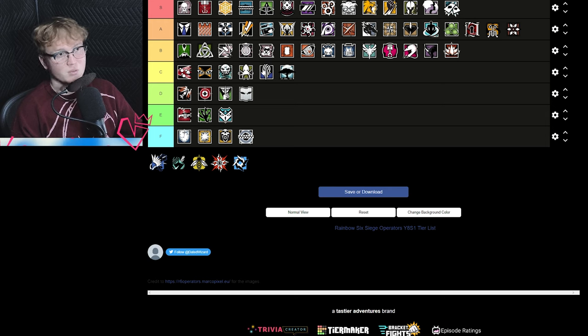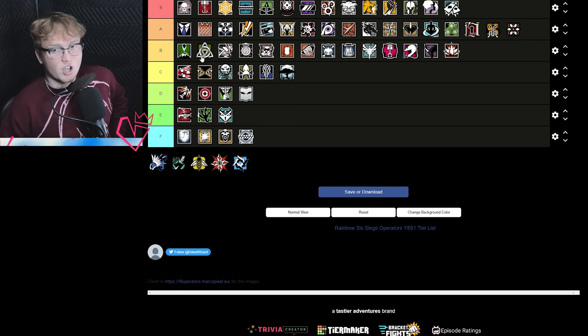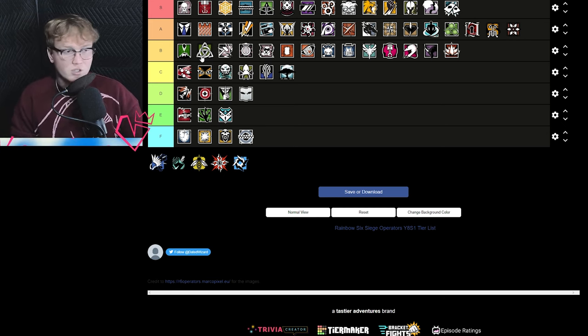Thorn is B tier — pretty balanced. I think she's currently doing most defenders' jobs better in terms of trap operators, but she's lackluster with only three Razorbloom shells. I feel like she needs a fourth to be truly balanced. She's not as competitive as Kapkan, but she's not bad at denying plants — she can buy time and push you off the plant. Her gun is really fun, low recoil, very weighty and impactful — basically like the Roni's older brother on steroids.